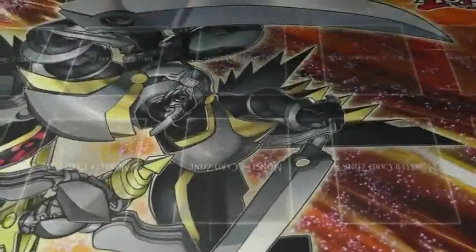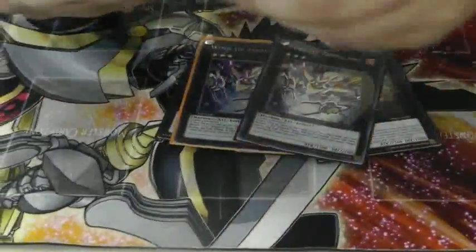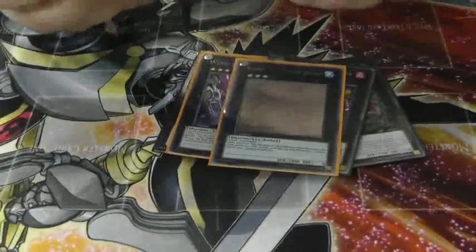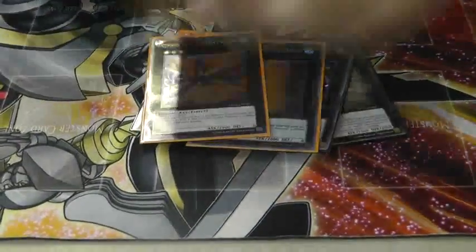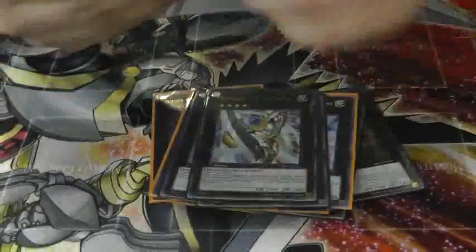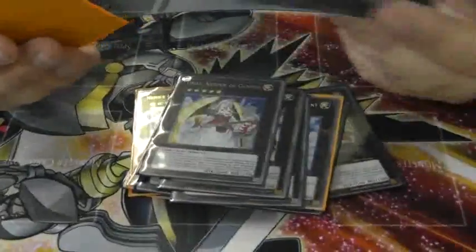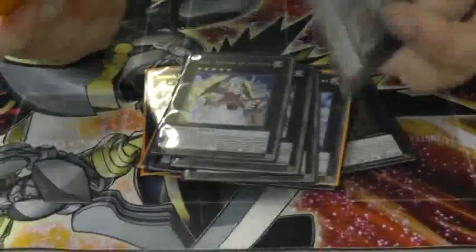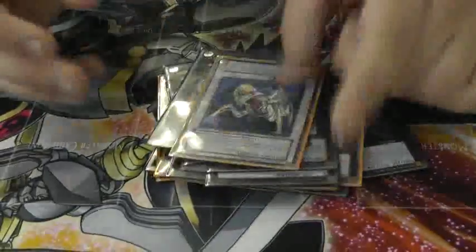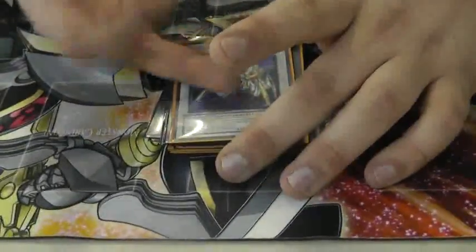Extra deck: triple Zenmaighty, double Zenmaity, two Leviathan Dragon, double Leviair, double Giga-Brilliant, one Roach, one Utopia, one Tiras, one Zenmaious — I didn't go for him on the air force, he's good when you know you can get all the way. And then I ran one Catastrophe, it was just random, I just threw something in, but I should have put Chimeratech in here.